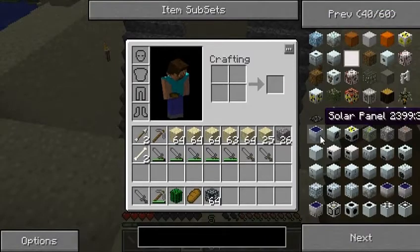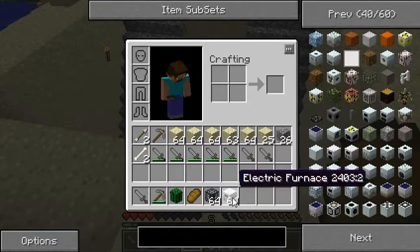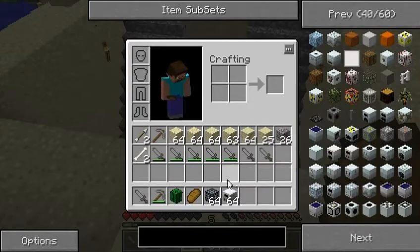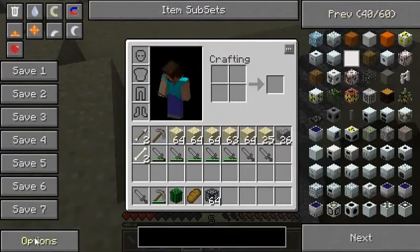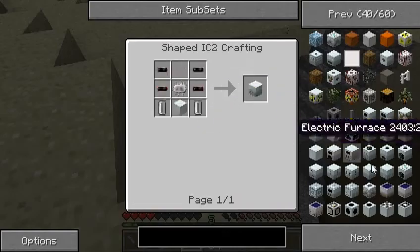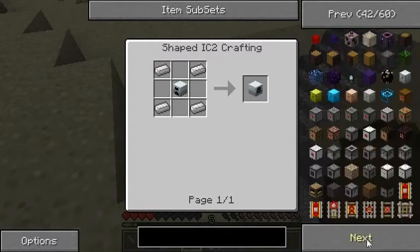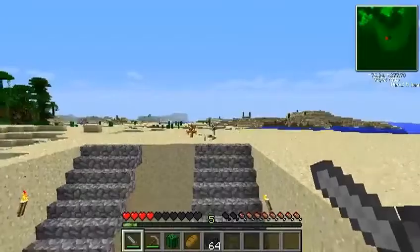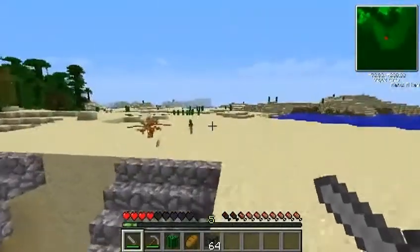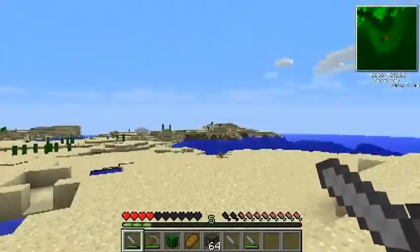I'm thinking of making a generator and/or a solar panel to drive my electric furnace. How do I turn this off? Options — cheat mode, recipe mode. I wasn't cheating, I promise. Anyways, I'm gonna find something awesome to do, then I'll be back.